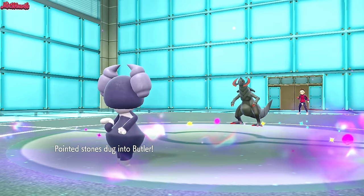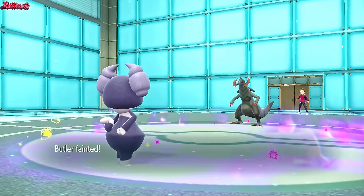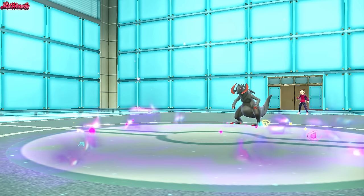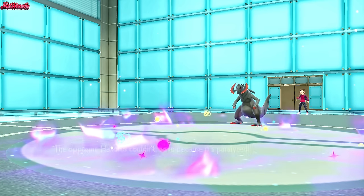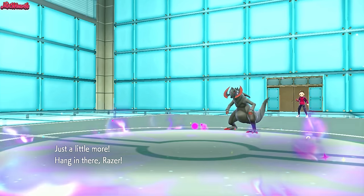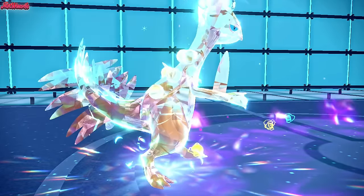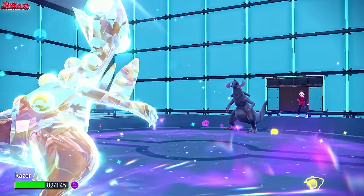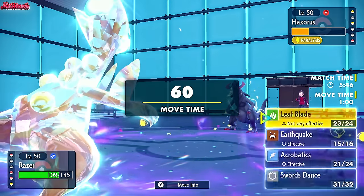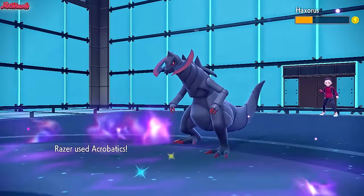They go for Dragon Claw but it fails — they couldn't move because they're Paralyzed. Sceptile comes in fully healed, curing our Poisoning. Stones dig in, unfortunately, since we're a Flying type. We go for Acrobatics 100% of the time here. Haxorus goes down. Meloetta in Pirouette form is Paralyzed, so we know that's going down too. And Hitmonlee is a Fighting type that's slower than Sceptile, so hopefully that goes down as well.